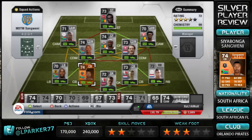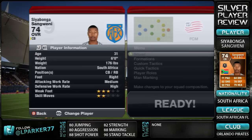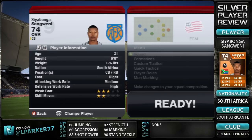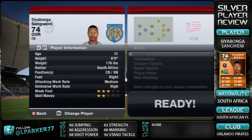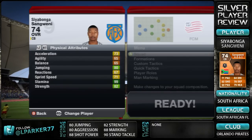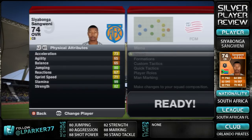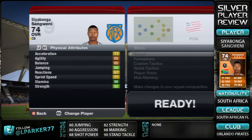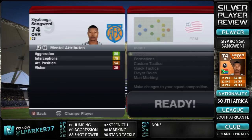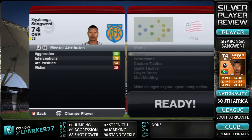Looking at his in-game stats, he's 6 foot, right-footed, with medium attacking work rate and high defensive work rate — that's really nice. 3 star weaker foot and 2 star skill moves, and he also has no player traits. In the physical attributes he has 76 acceleration, which means his sprint speed goes down to 71 — but still that's nice for a silver centre-back. 80 jumping and 82 strength as well. In the mental stats, he has 80 aggression and 76 interceptions, which again is really nice for a silver centre-back.